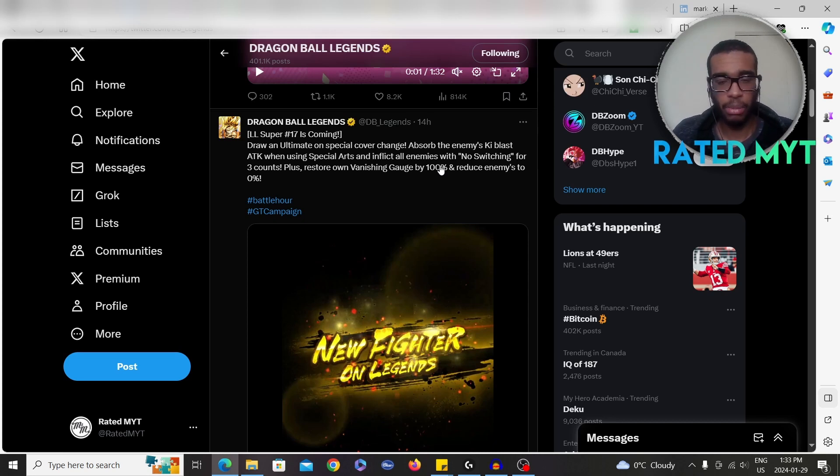These units come out on the 31st, which is the last day of January. Hopefully I have some Chrono Crystals — I spent all my CC on Janemba. But let me know in the comments when the unit drops if you pull them, and I'll see you guys in the next Legends video. Adios.